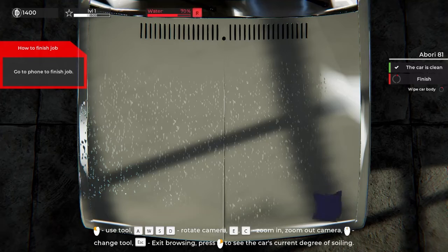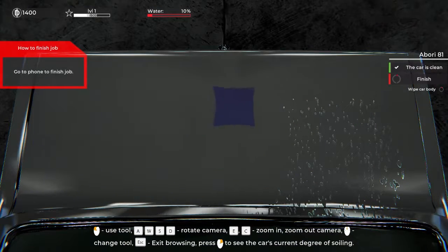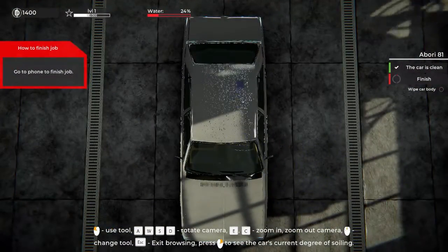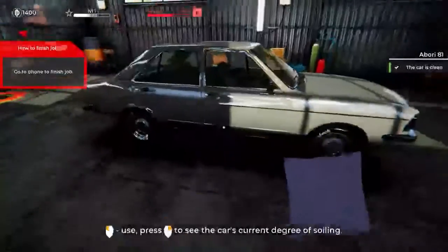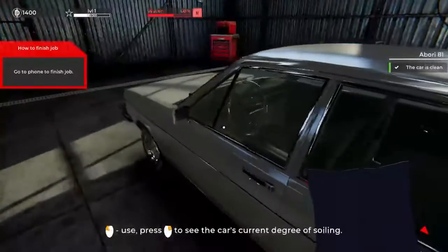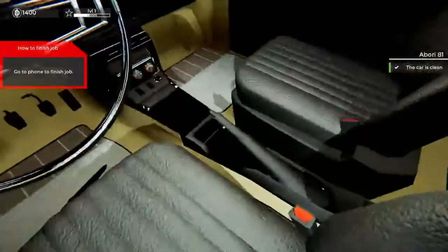Oh that is nice - going to the back. Even a little crummy car like this shines up really nicely when you give it a little tender love and attention. When we get paid for this job we get better kits, making our process go faster. Let's squeeze it out - oh yeah! Get to the top, oh that is nice. Squeeze it out, going to the back. Very nice. Can we go up top? Oh wow - sheesh, okay. Hey it works! Now the windows - the car is clean, go to phone and finish job.